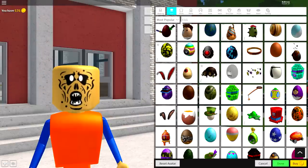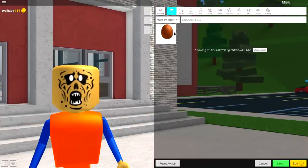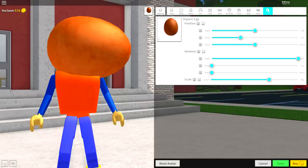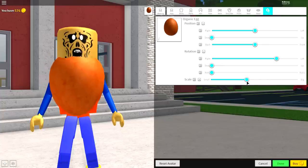Next, come over to the hat selection underneath wearing, and you're going to want to search for organic egg — just like that, it's the only available option. Click tuning, open the rotation and position, play about with the rotation so that you manage to spin the egg like something like this, and then simply bring it all the way down and make it smaller so that it fits the body a bit better. It's kind of hard to do.